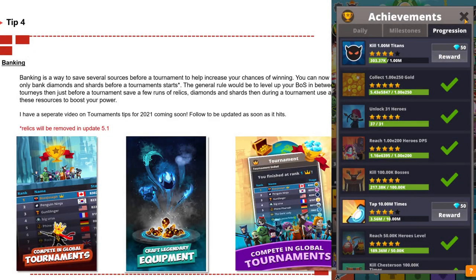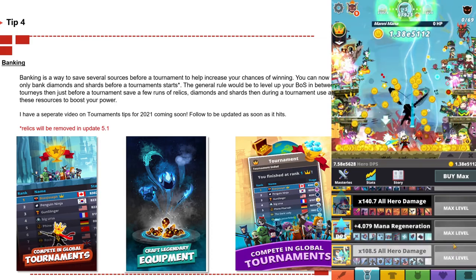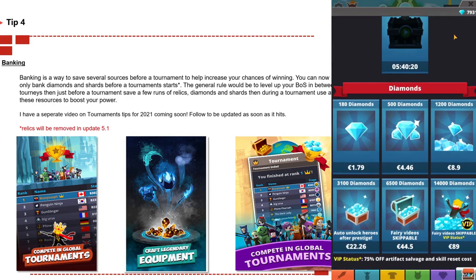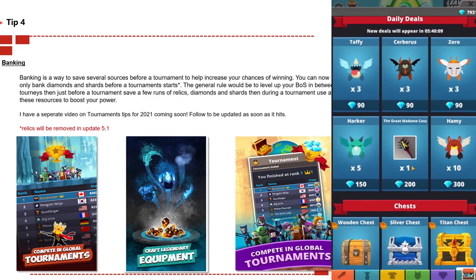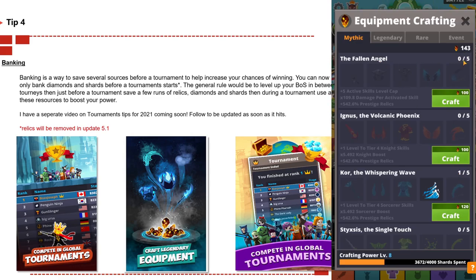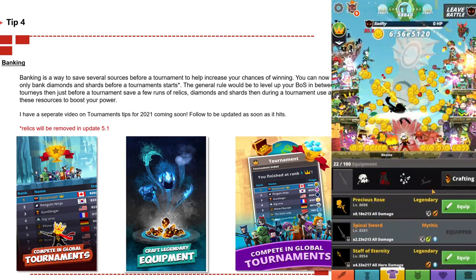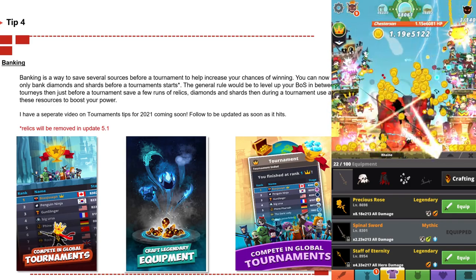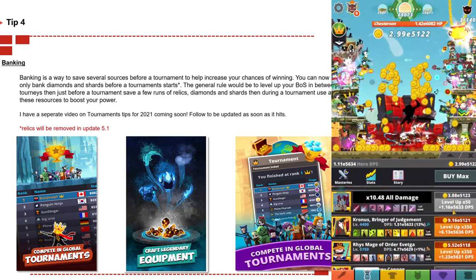Tip number four: banking. Banking is a way to save resources before tournaments to help increase your chance of winning first place. You can bank diamonds and shards before tournaments. With the 5.1 update, relics banking is being removed as total relics gathered is now included directly. You can still bank diamonds and shards — use shards to buy complete mythic sets for a power boost and diamonds to buy chests, pets, or equipment. Level up your books of shadows between tournaments, then do a few relic runs before a tournament starts.